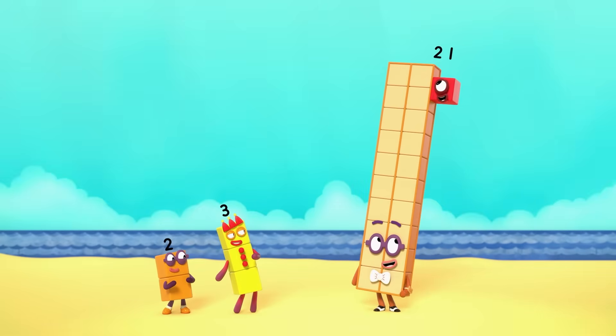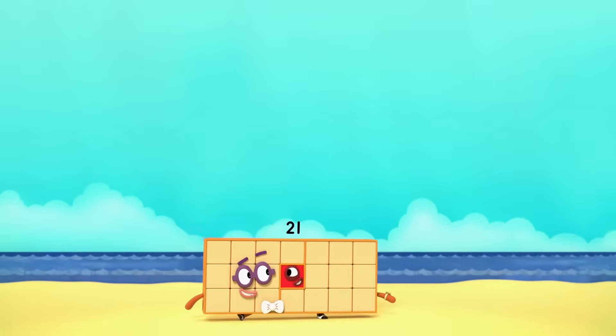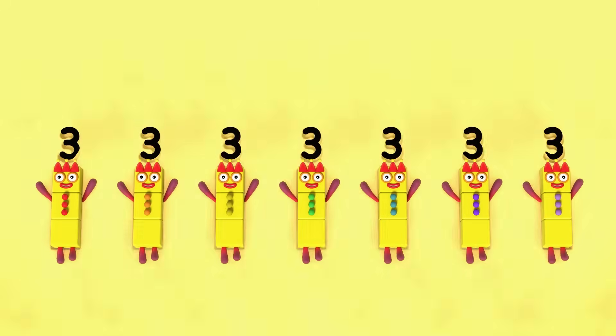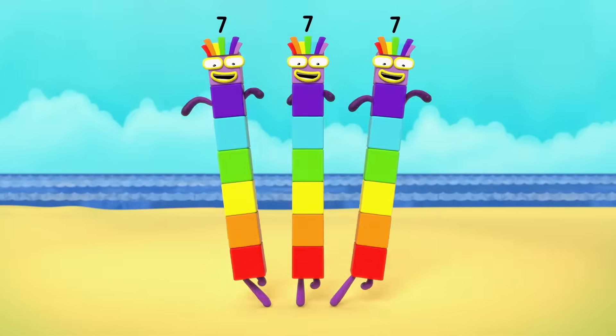Two blocks wide leaves an odd block on top. I'm an odd number. And if I do this, I can be seven threes. Which means I'm also three sevens.